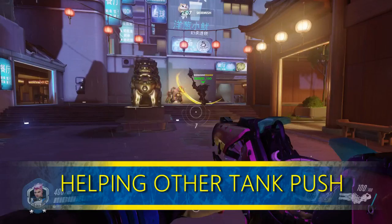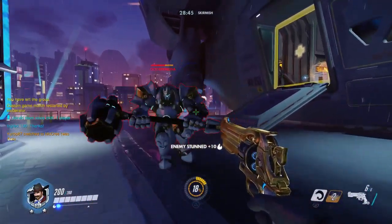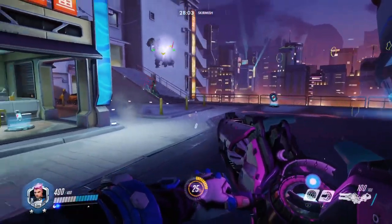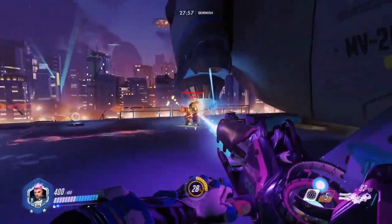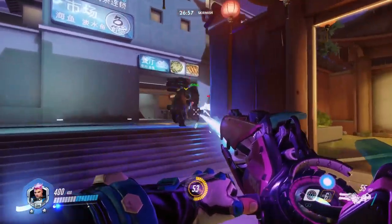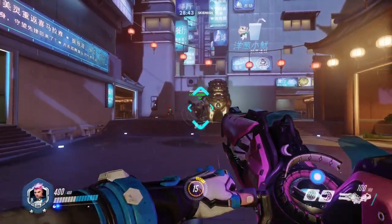Helping the other tank push — there are many things to stop your Reinhardt from completing his charge, like a sleep dart, McCree flashbang, Junkrat trap, or even Sombra's hack if it's fast enough. Try to coordinate or at least pay attention for when your Reinhardt charges in and give him that barrier. The same goes for Winston when he leaps onto the enemy healer — there's a good chance they will be protected and instantly start attacking him. Barrering Winston gives him more time to take them out. Same for Roadhog — barrier him as soon as you see him hook someone.